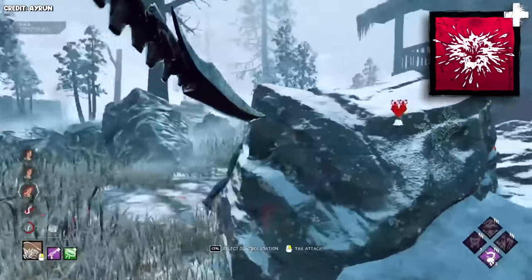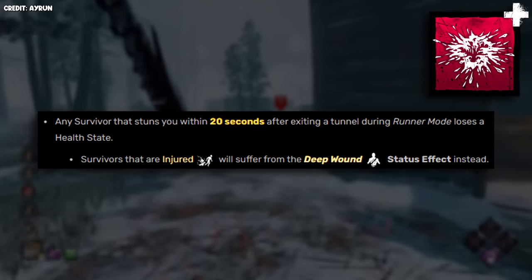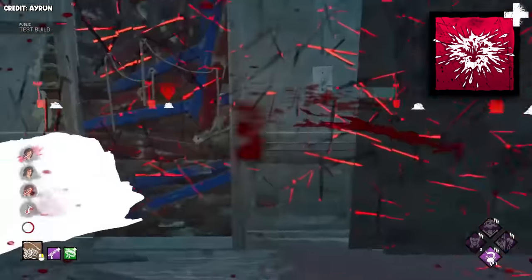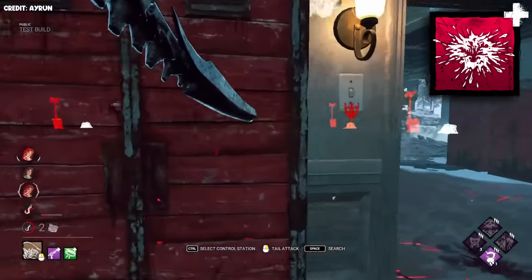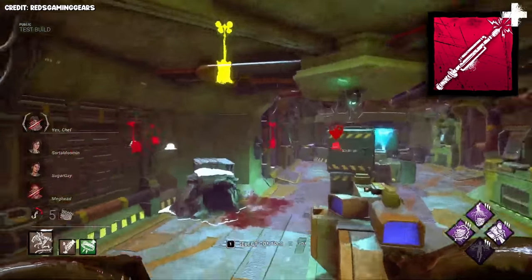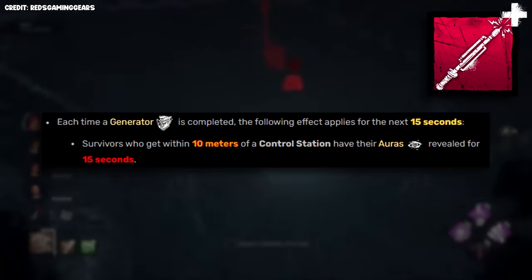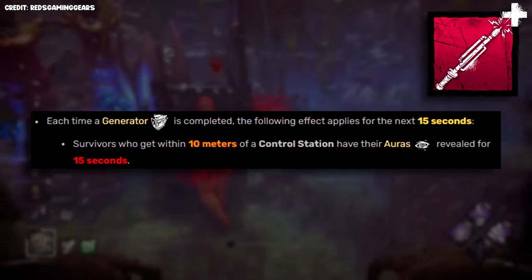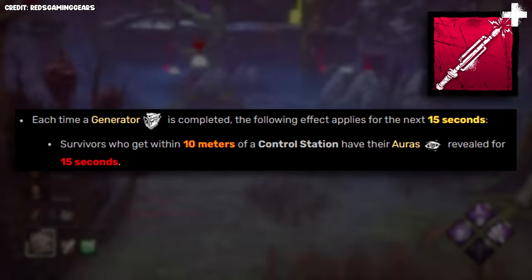His best iridescent add-on is called Acidic Blood: if a survivor stuns you within 20 seconds after you exit a tunnel, it'll injure them, and if they're already injured they'll become deep wounded. Since you should be teleporting and pressuring gens a lot, you'll be able to get a ton of value out of this add-on, especially if you pair it with Parker's Headband, which grants you a 5% haste for three seconds when exiting a tunnel. Improvised Cattle Prod activates for 15 seconds whenever a gen is complete — any survivors within 10 meters of your tunnels will have their auras revealed for the full 15 seconds.